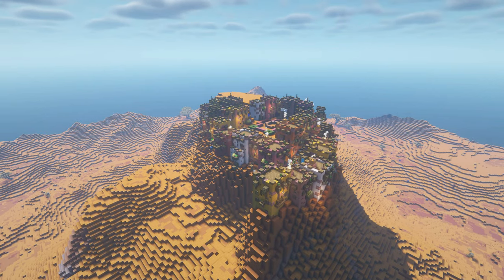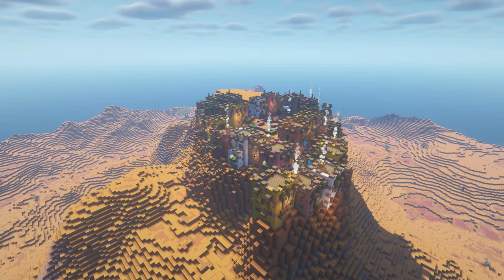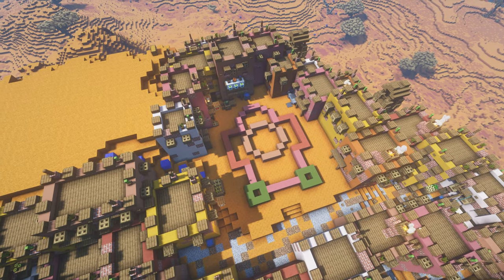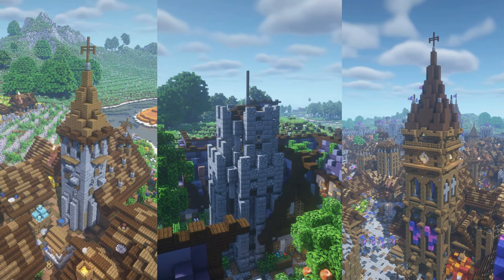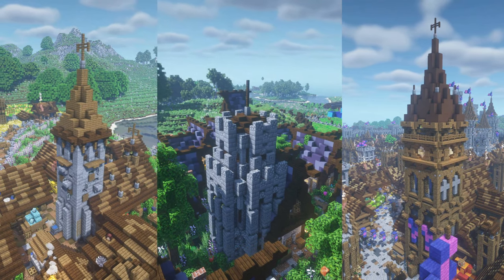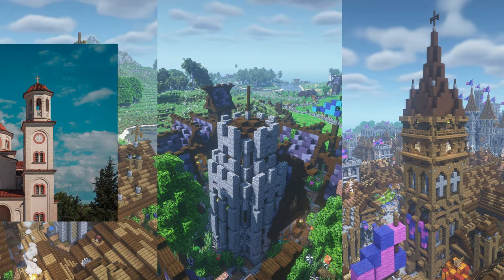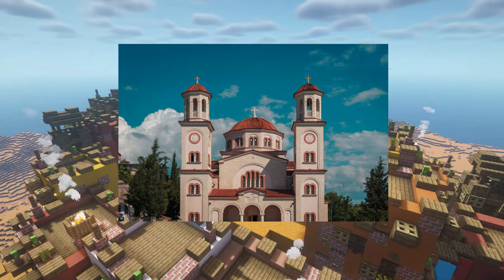Now that all of the normal houses as well as most of the detailing had been finished, I could start building the largest building of the town itself, which would be the church. I wanted to build something very different than the other churches I have built earlier in this world — something more Mediterranean-like. After looking up some images of Mediterranean churches, I found this image of a church in Albania, which I was going to use as my inspiration for this build.